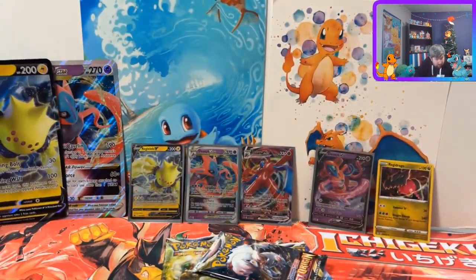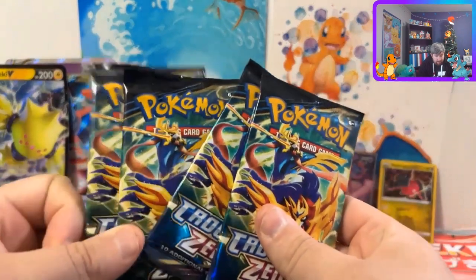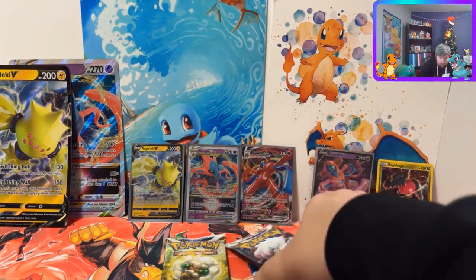Here's the code card for that box to go with the Deoxys. Here's our four packs of Crown Zenith, so we have eight packs total - not too shabby, that's about a lite booster box I guess. Let's go with some Lost Origin here.